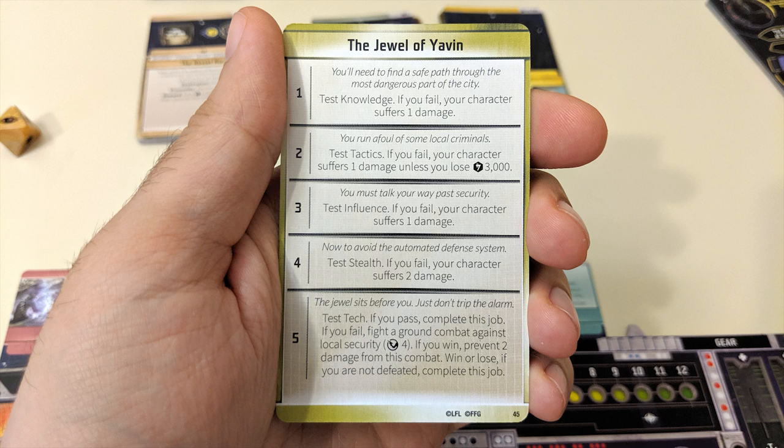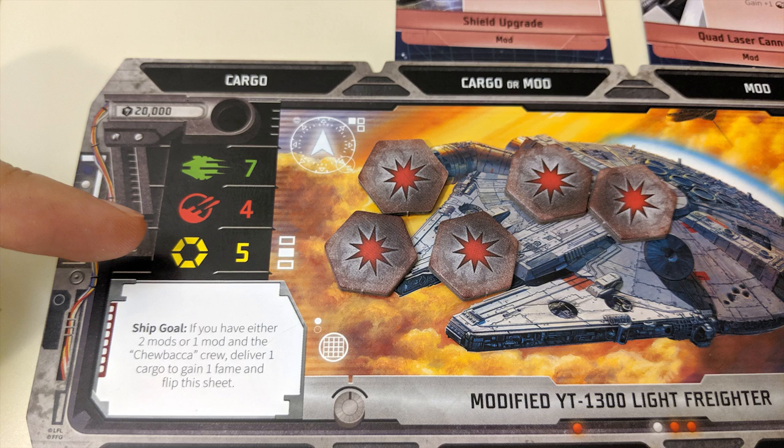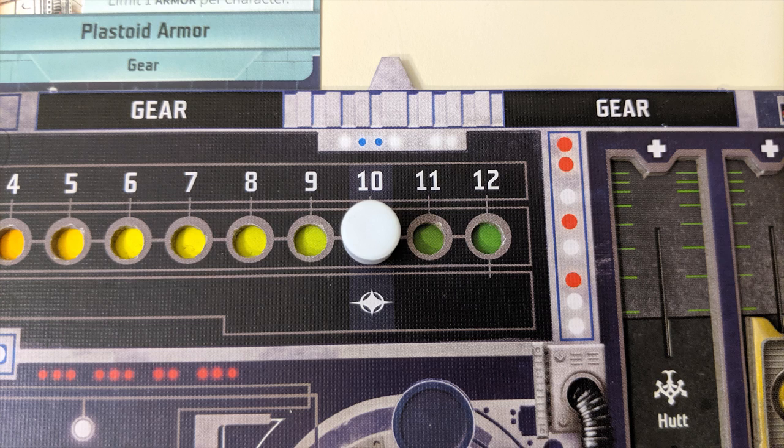The results of the test will depend on its context, so read the card to find out what happens. If at any point your character or ship have damage tokens on them equal to or greater than your health or hull values, you have been defeated — you lose 3,000 credits and discard any secrets you may have had. At the start of your next turn you'll have to use your planning phase to recover to clear yourself of all damage.